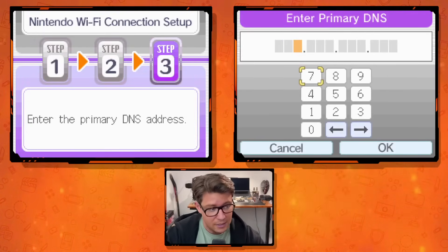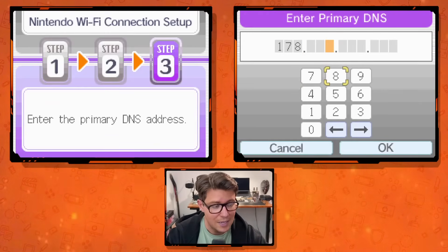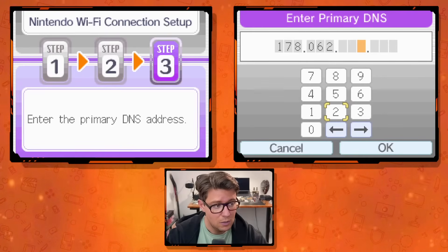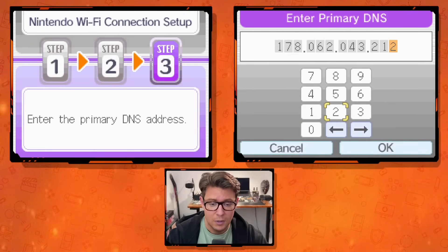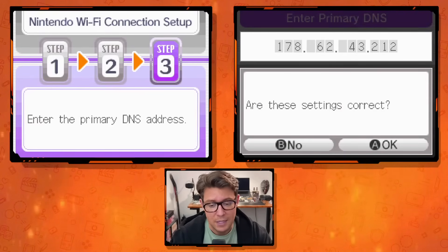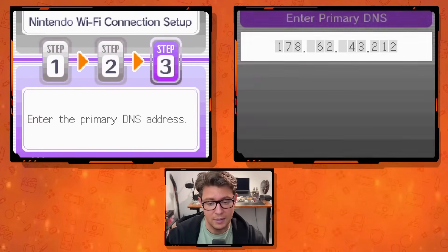For the primary DNS, it's going to be: 178, then the next box, 062, then 043, then 212. When you hit OK, the leading zeros will disappear — that's fine, that's how it's supposed to look. Go ahead and say OK, because that is correct.